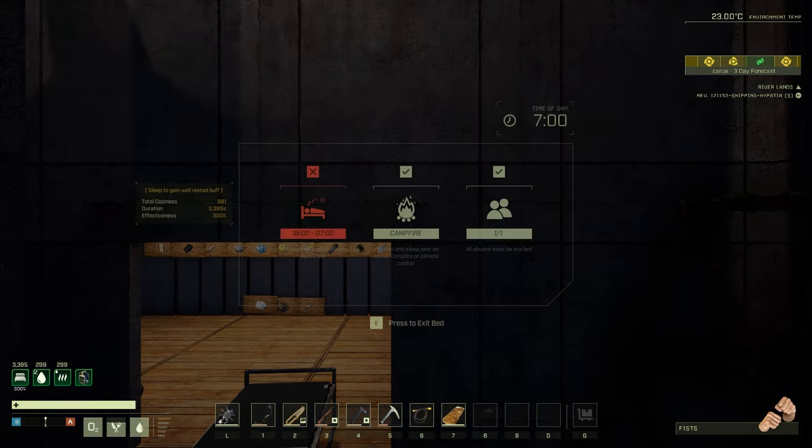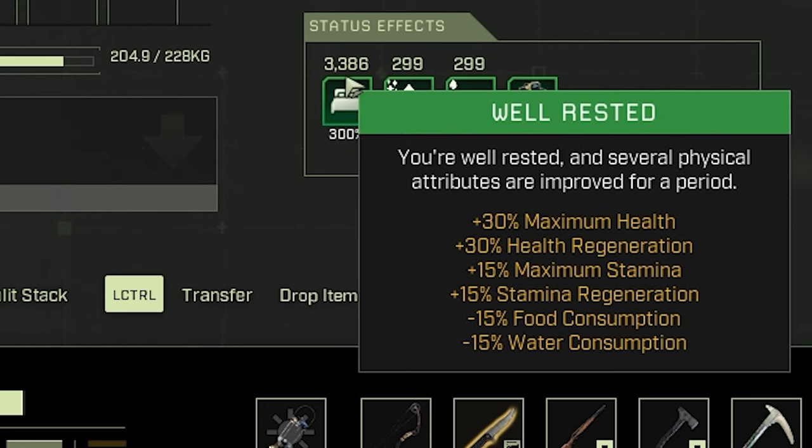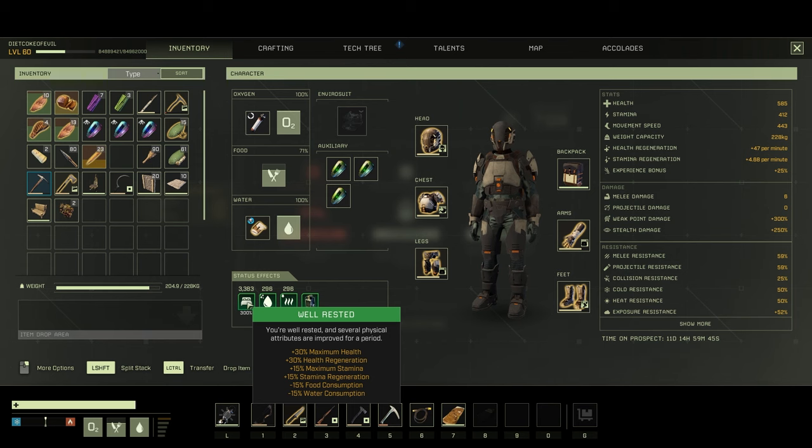The well-rested buff — as many of you will know — is plus 30% maximum health, plus 30% health regeneration, plus 15% maximum stamina, plus 15% stamina regeneration, and it reduces your food and water consumption by 15%. This is huge. Imagine having that on you at all times — you pretty much can if you boost your coziness high enough. Even without hitting 300%, if it goes about 2,000 seconds that's a whole day-night cycle. Fifty-six and a half minutes of that buff is crazy.